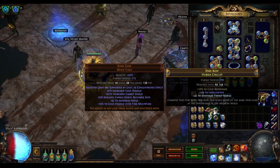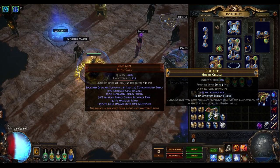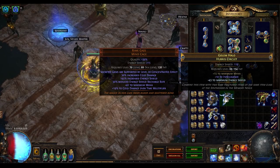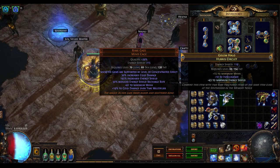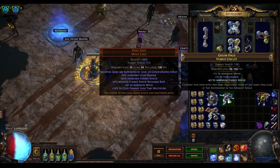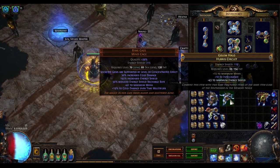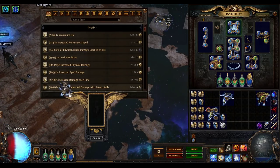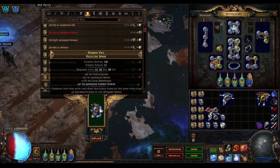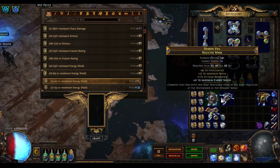Then after that I went and crafted Helena's bench craft for flat energy shield on the item. I did the same here — kept scour-regaling it until eventually I settled on the plus 10 intelligence, which was the roll I wanted. Then I went and used Helena's bench craft. Actually the first time I didn't get high enough — I got 36. That wasn't enough because it didn't add to 126, but with Helena's bench crafts you can just craft over them. It's plus flat energy shield — it costs you an alchemy orb and a scouring orb and it just re-rolls, like using a divine orb on the item.